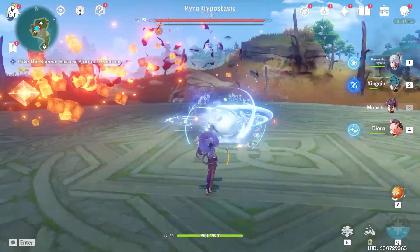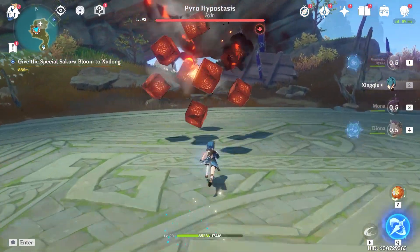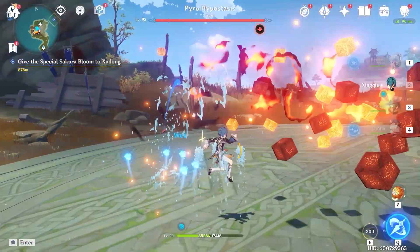After you break the boss's Pyro Armor, he turns into a familiar foe just like the other ones, with its own special niches.